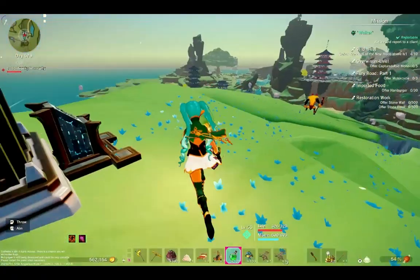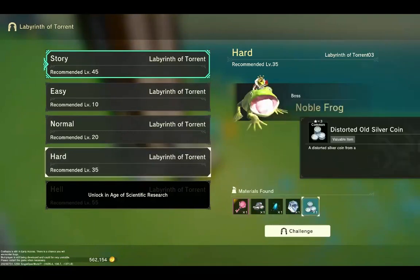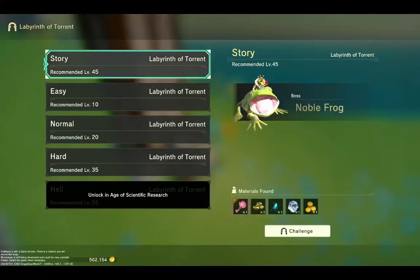If you try to do this on any of the other modes — like level 45 or the others — you cannot build there. You can only do it on the story mode one. Even though any mode will probably give you the drops anyways. I'm going to go in there and try and catch him.